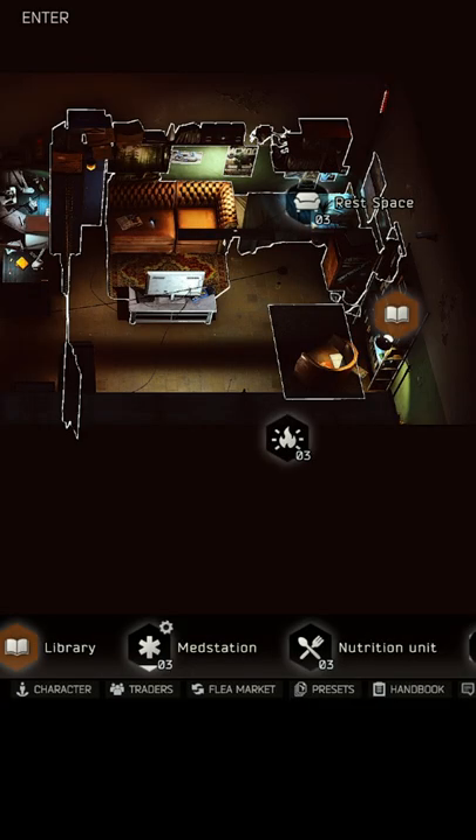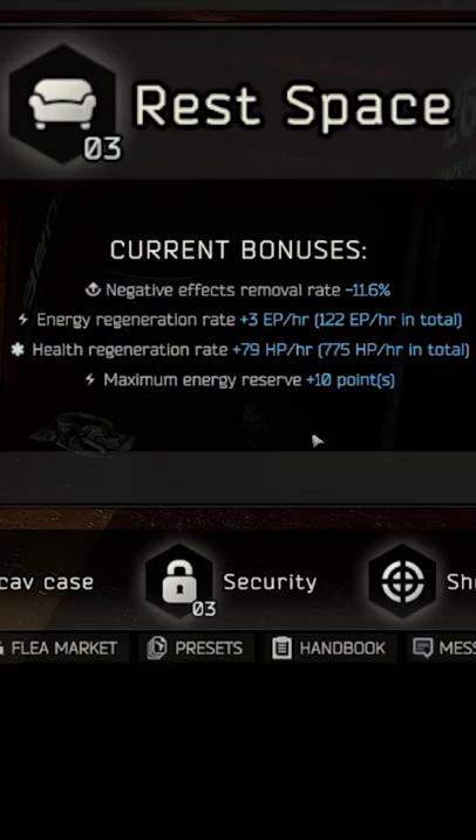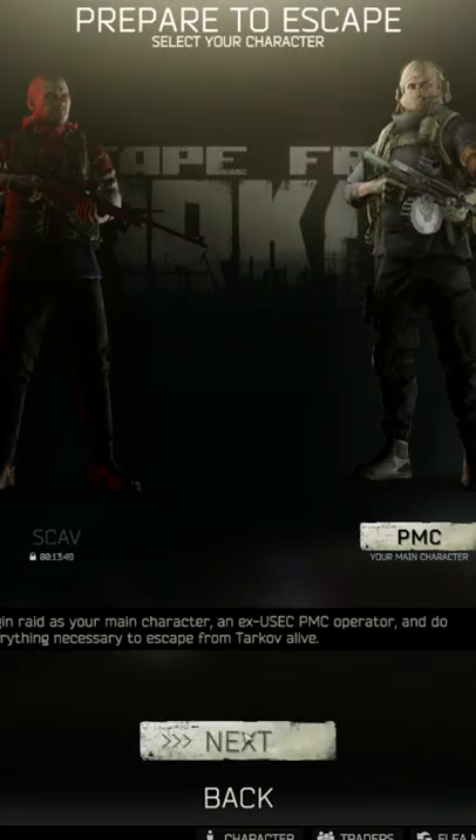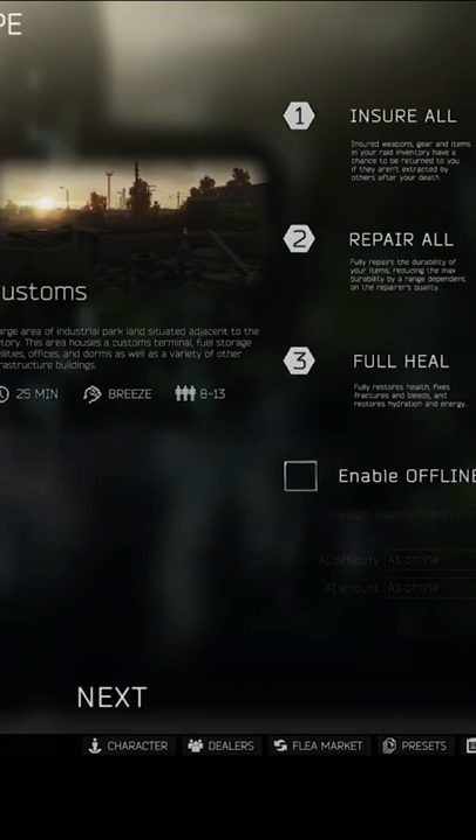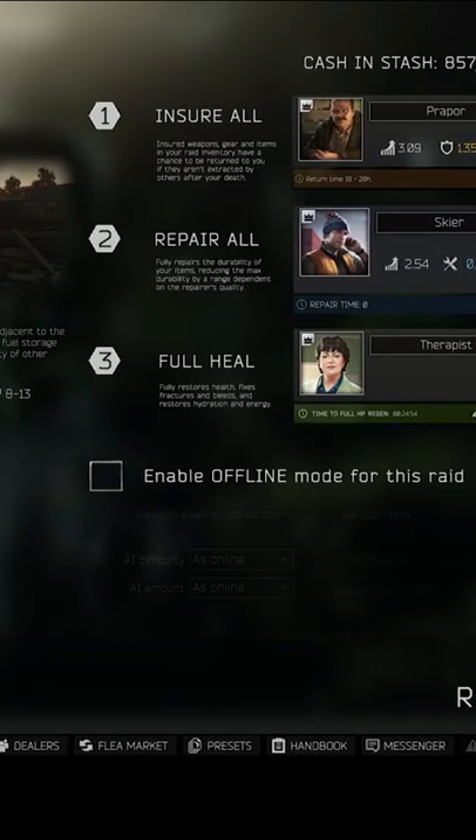Multiple stations in your hideout already grant bonuses to things like passive out-of-raid healing, which you'll never actually benefit from if you use her healing feature post-raid. Additionally, features like repairing and insurance could also be consolidated on a screen like this, making the pre-raid flow much quicker and more convenient.